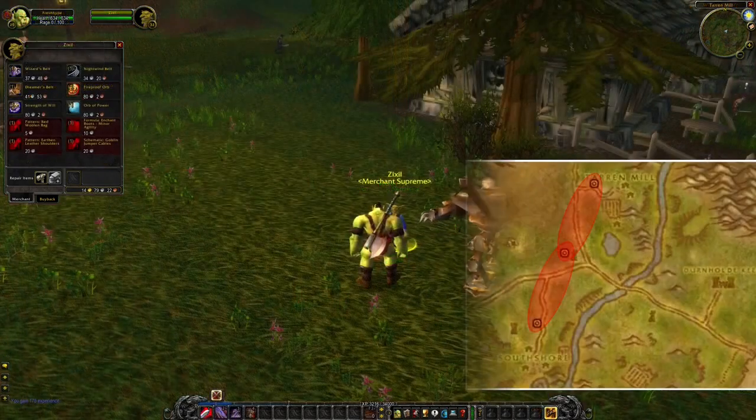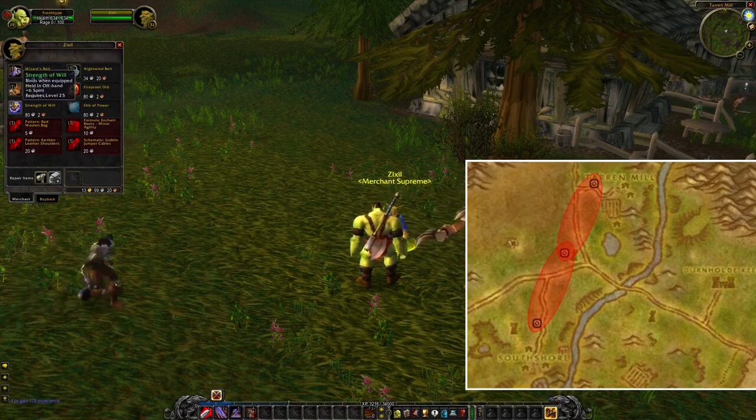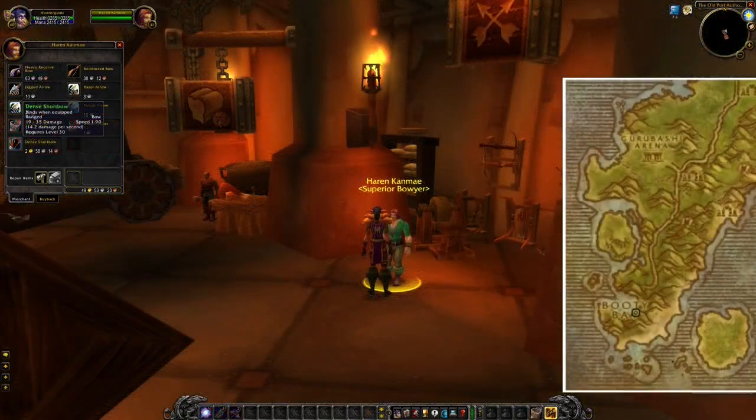In Hillsbrad Foothills, there's also an NPC that is wandering around. You can find this NPC in between the red marked areas. Here you can buy different kinds of healer offhands and also some belts. As you get closer to level 30 and you head into Stranglethorn Vale, you can go to Booty Bay and buy a bow.